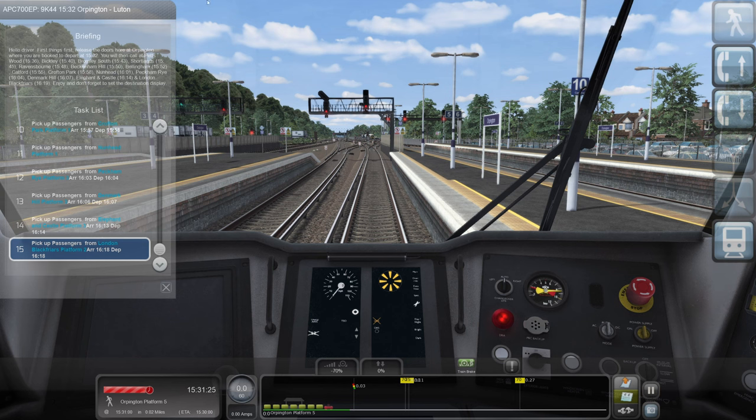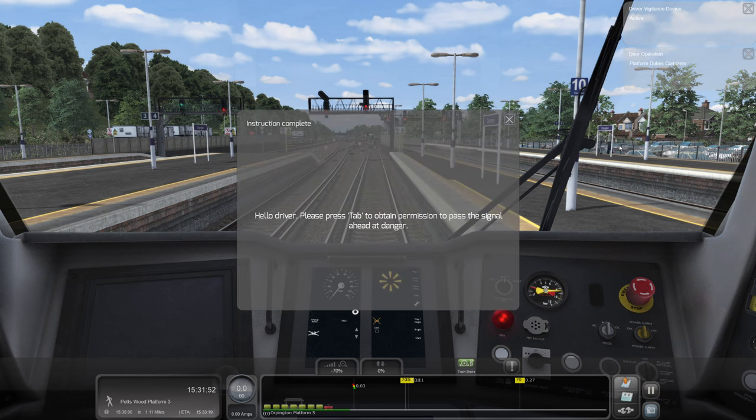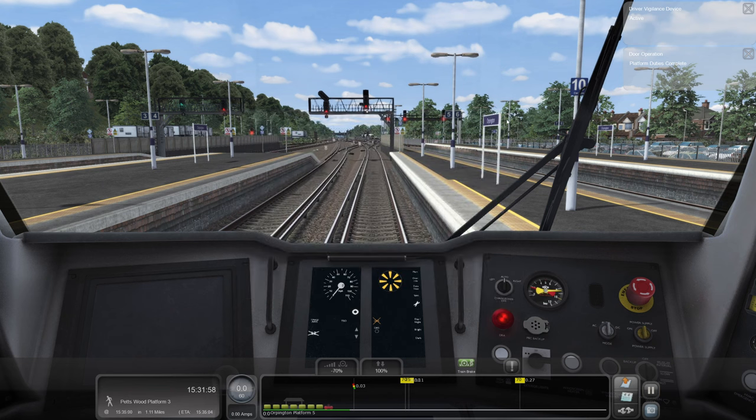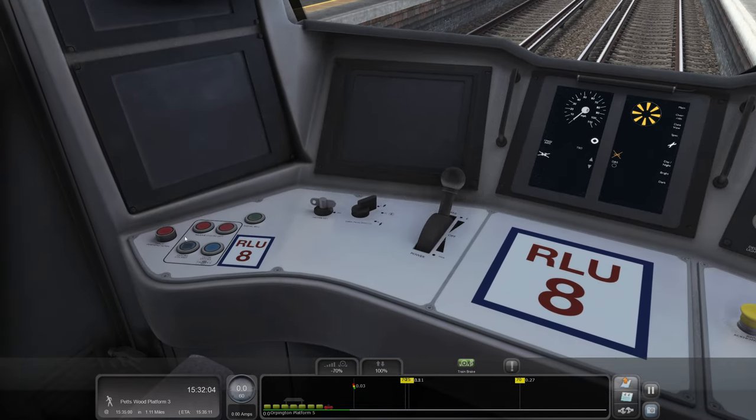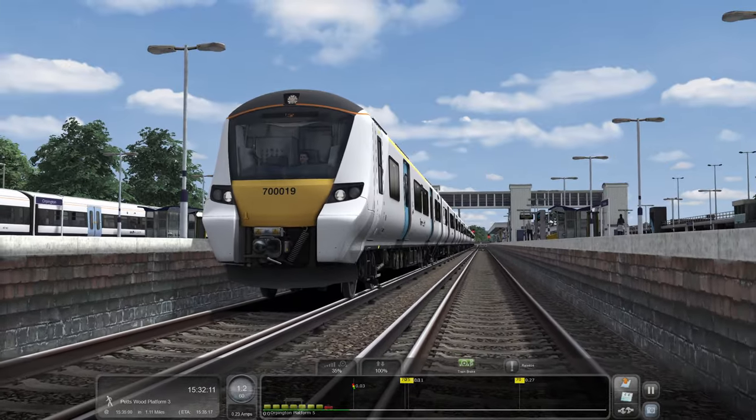We're using the Armstrong Powerhouse Enhanced Class 700 pack today. If you're not sure where to find it, there's a link in the description — it's the shorter version. We'll stick 'Luton' on the front of the tray, not 'London Luton', just 'Luton'. Press tab to obtain permission, release the doors, and we're off. You do actually get a very faint blue light when the interlock is done.